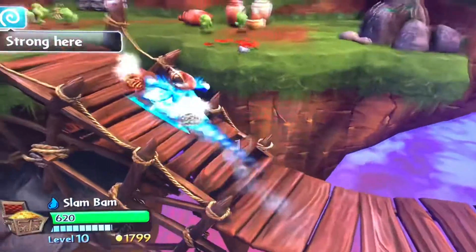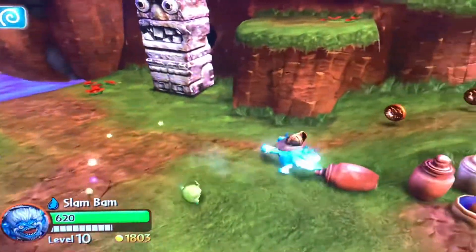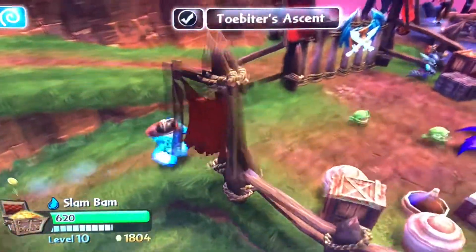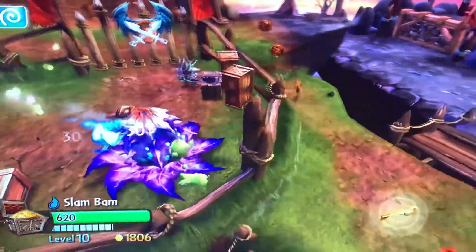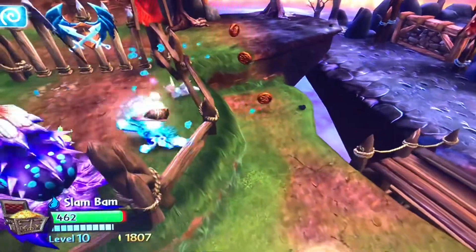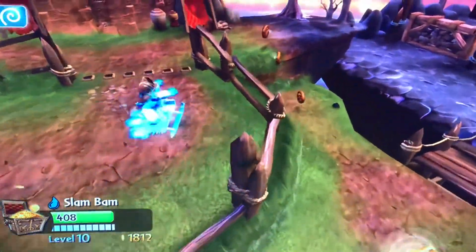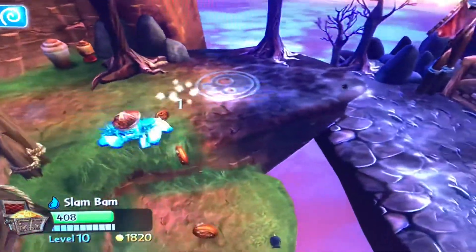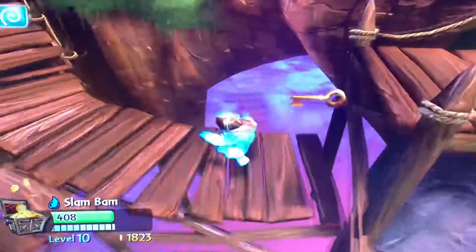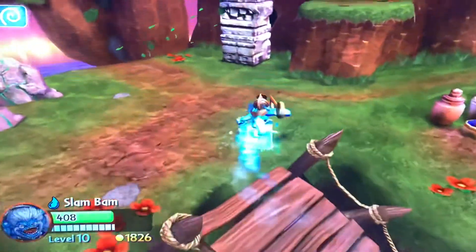Sliding at the chompies — what happens if I slide at the big guy? It knocks back the drow but they can still attack. I feel like it would be better to put them in an ice prison — I think that would be more effective.